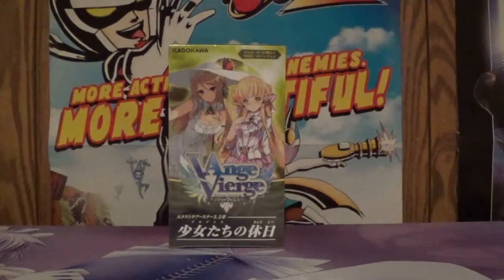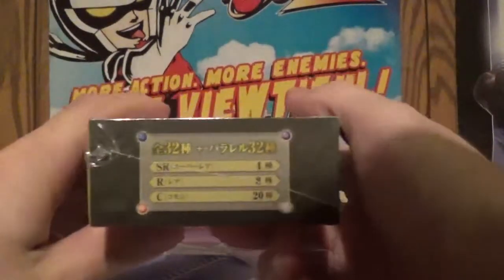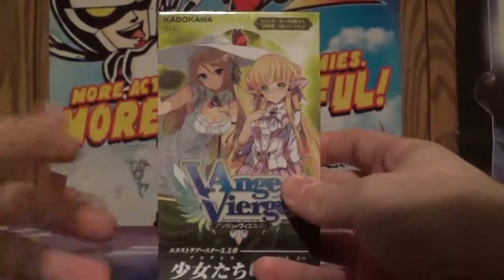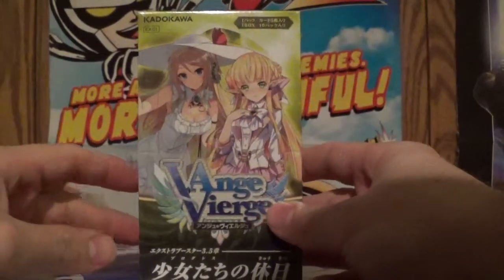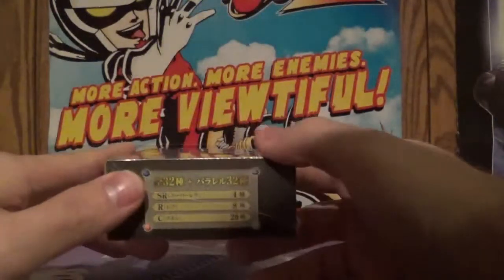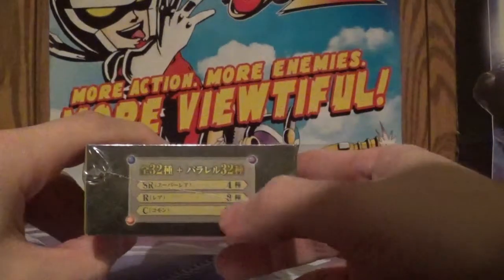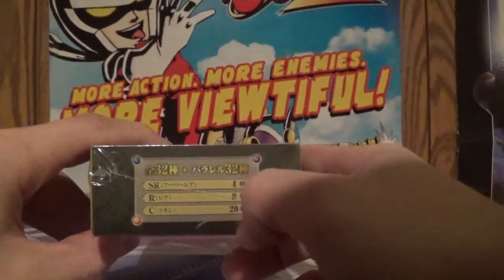Welcome back YouTube, this is Booster Box Buster here with another booster box opening. Today I have Angie Verge Volume 3.5. A volume 3.5 is just like the extra booster boxes in Wise Shorts and Chaos TCG — basically a half set. We can get 4 super rares, 8 rares, and 20 commons.